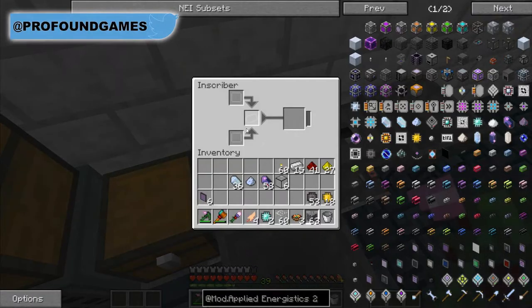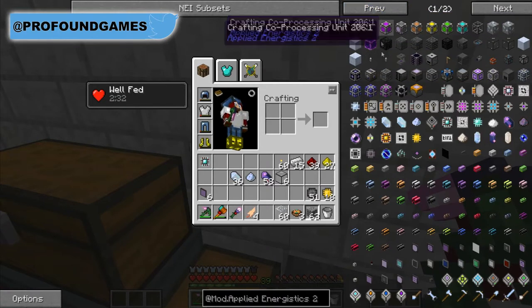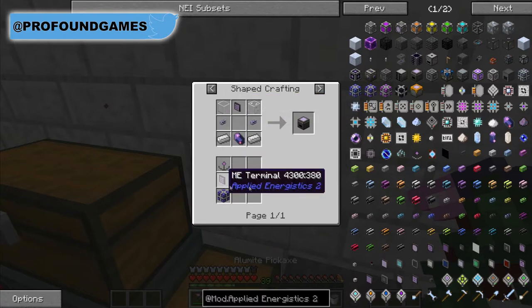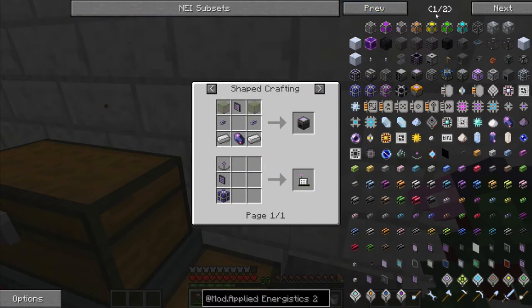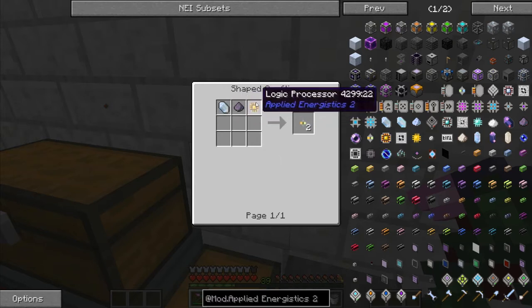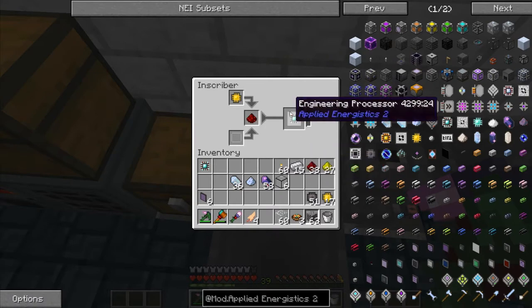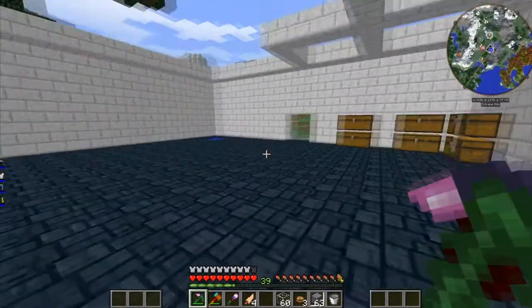Let's grab all of this stuff. I also want to have a crafting terminal. I'm getting blind — ah, here it is: crafting terminal. We need an annihilation core and a formation core, so that's quite easy actually. I need some redstone and some of this — yeah, that's working.